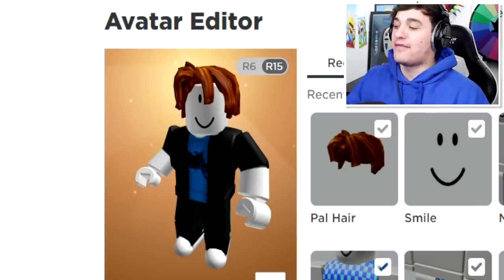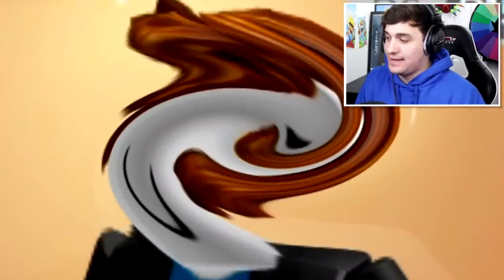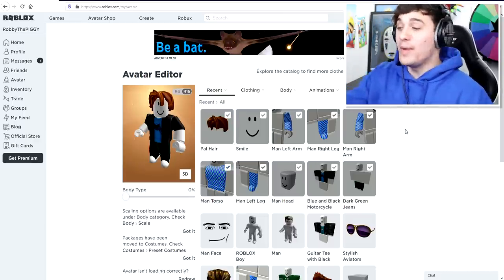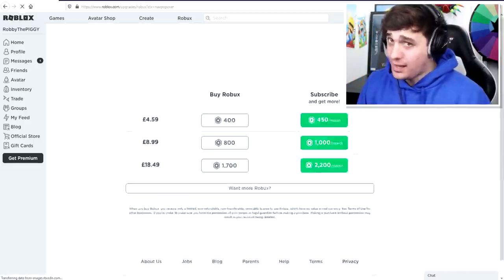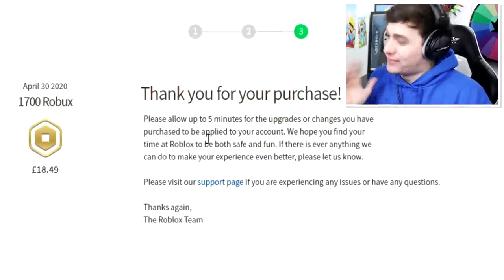As you can see on the screen, this is the avatar we start with — looks like a complete default to me. The next thing I need to do is buy some Robux so I can make our avatar look like Robby the Piggy. Make sure to use star code Calizom — and there we go, we've just purchased our Robux!